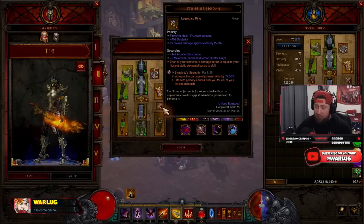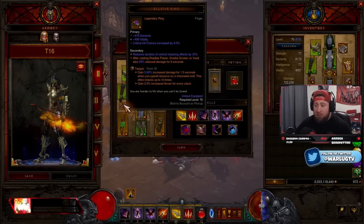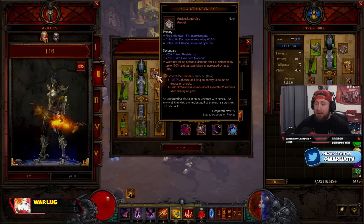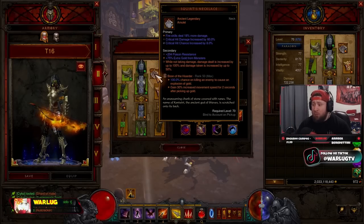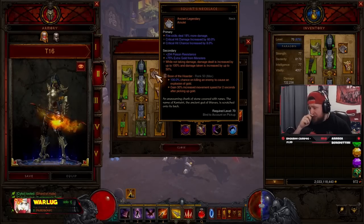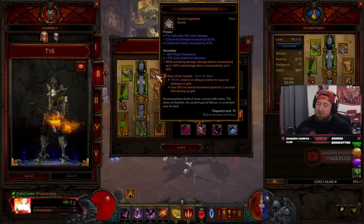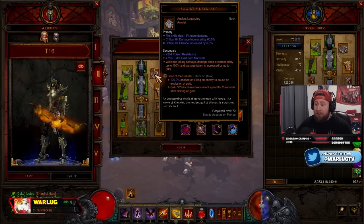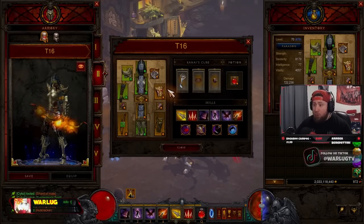For legendary gems we have Simplicity's Strength for more damage, Taeguk for increased damage and armor, and of course Boon of the Hoarder — completely maxed out. Not only does it give a 100% chance to make enemies explode with gold, but when we pick the gold up we get 30% increased movement speed. We're going to be the Flash on screen.